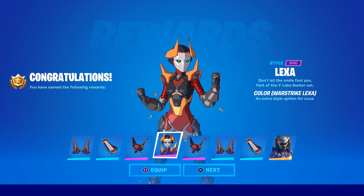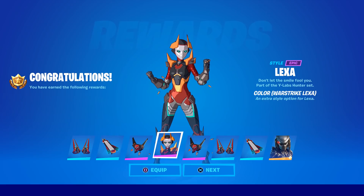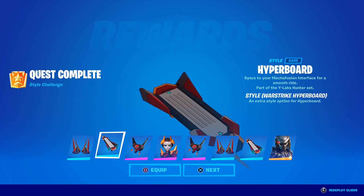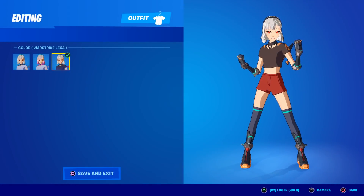Along with the skin, you also get the back bling called the War Strike Interface, the pickaxe called the War Strike Null Claws, and even the glider which is the War Strike Hyperboard. Let's take a look at the skin first.